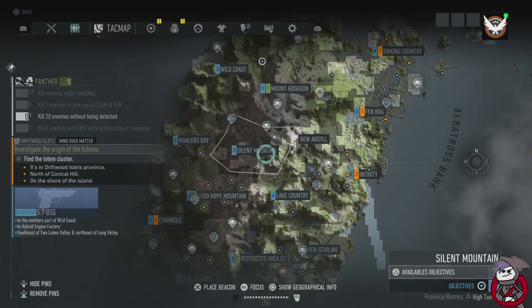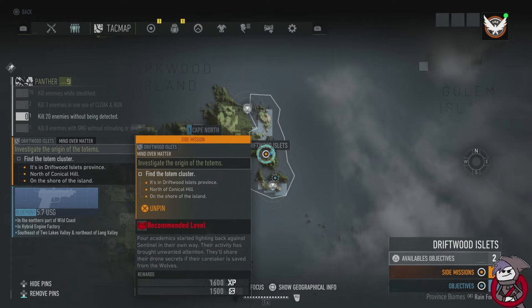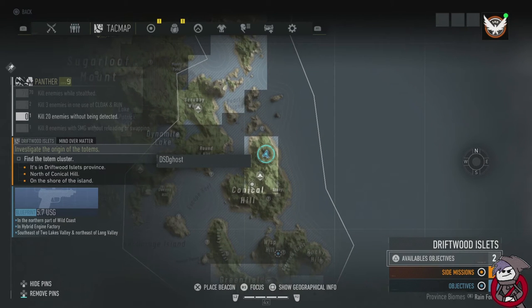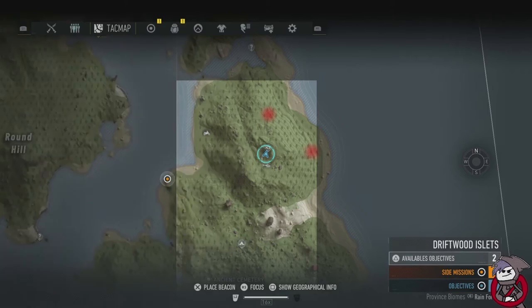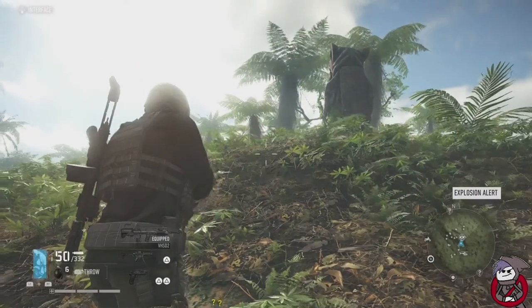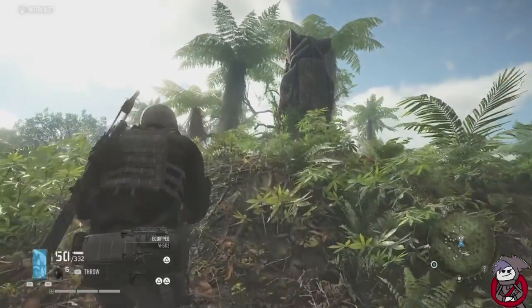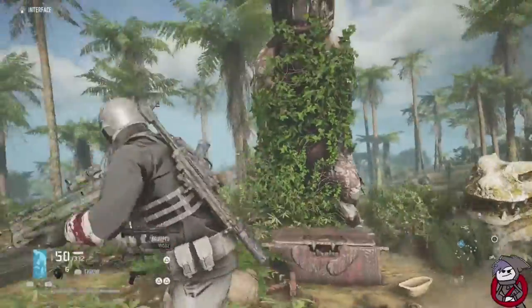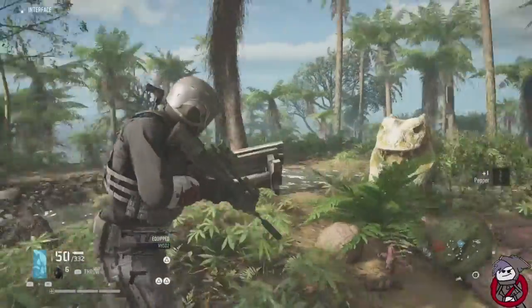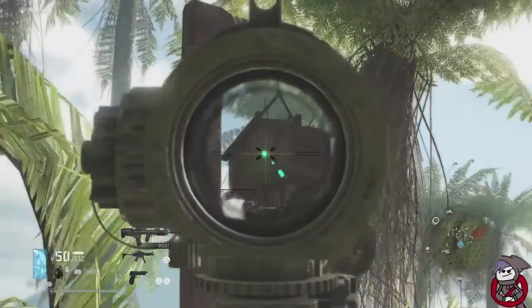The next one is all the way top right, over by Driftwood, towards the eastern side of it. I'll zoom in — question mark if you've never been there, eye if you have. When you get here you're going to be looking north, kind of by where the chest was, as if you're running towards the chest from the campsite — you walk up the hill. The chest was over here in between these weird statue things, and you turn around and look — there she blows in the wind, facing north.